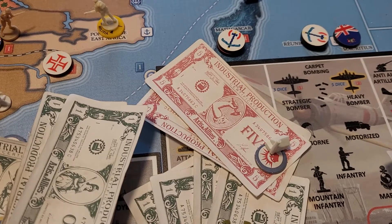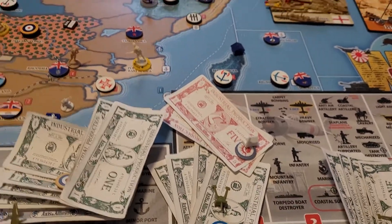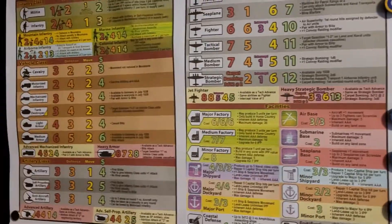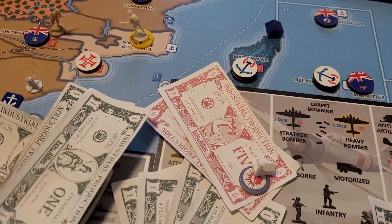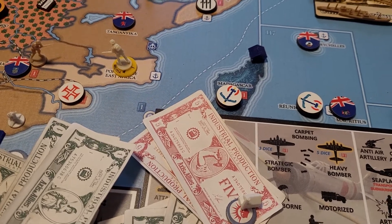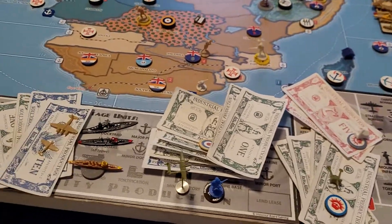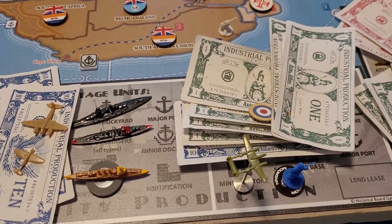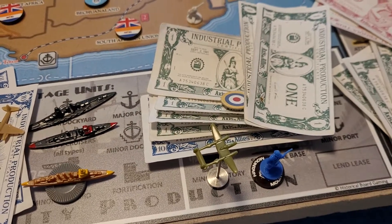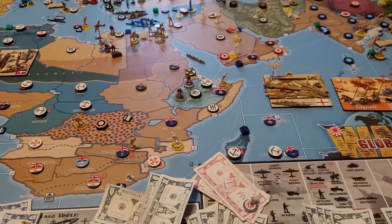They're also going to upgrade a minor factory to a major — actually, minor factories are seven dollars, so they'll upgrade it to a medium factory instead. That's nine dollars, saving one dollar. Great Britain will spend ten dollars to lend-lease a fighter to the KMT, four dollars to lend-lease a mountain infantry to the Free French, and they'll purchase a tactical bomber and a fighter with the rest.